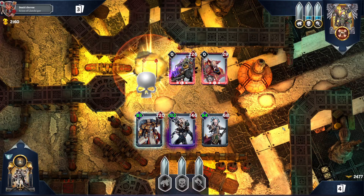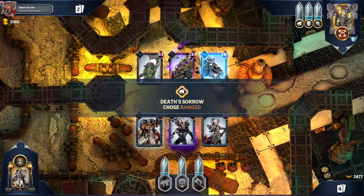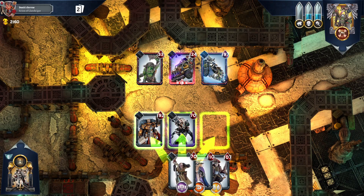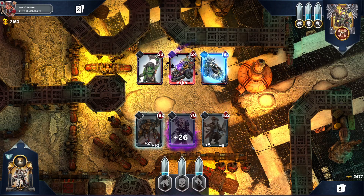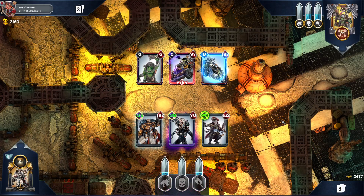They did fix the matchmaking ladder so it tries to match you against warlords you haven't seen within a set rotation, so it's not just Badruk, Badruk, Badruk like it used to be. But he still appears very frequently. Once those bonus attacks start chaining, you really have trouble. This is why I have these area effect cards to strip shields off cards like this one. Badruk's major advantages: he has a bunch of fast cards so he'll pretty much always attack first, he has extremely durable cards that are hard to remove, and he has the ability to chain ranged attacks.